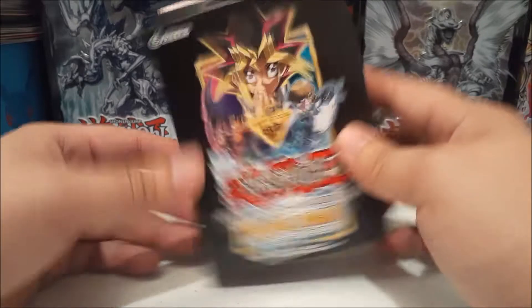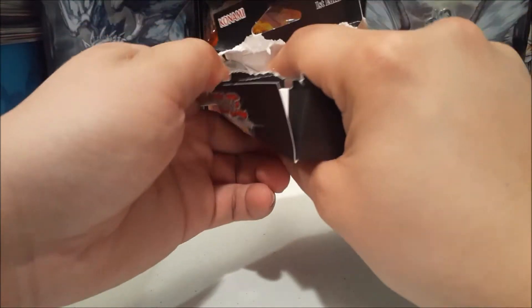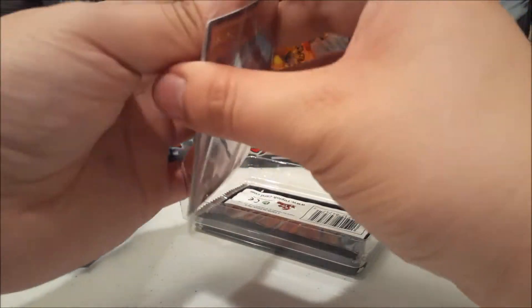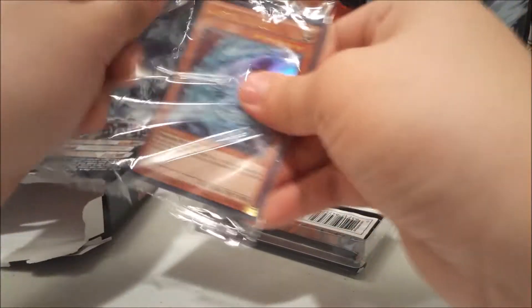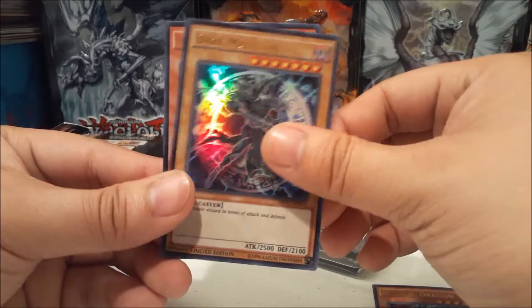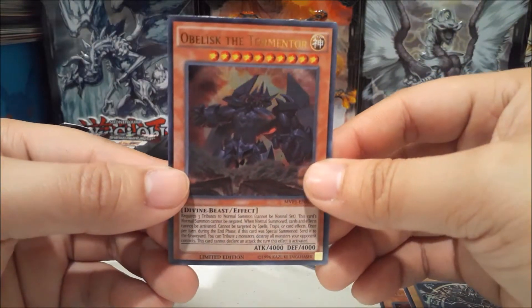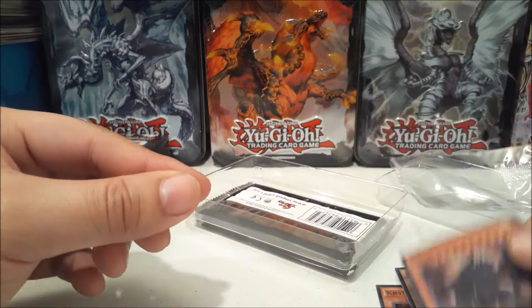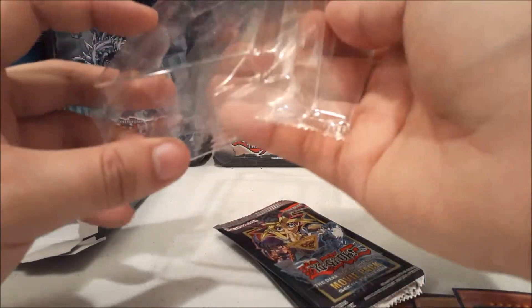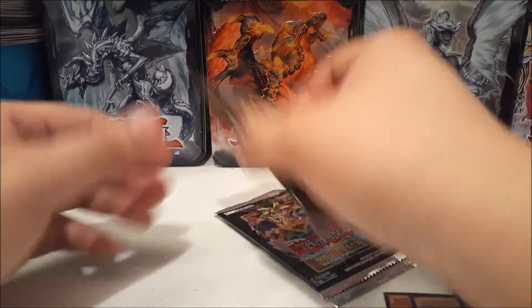Alright, there we go — first special edition! Let's see what we get. From the promo pack we get three cards. We got Crystal Dragon, Dark Magician, and Obelisk the Tormentor. So I believe it's either Slifer or Obelisk, Dark Magician or Blue-Eyes, and then Duza the Meteor or something, and then Crystal Dragon.